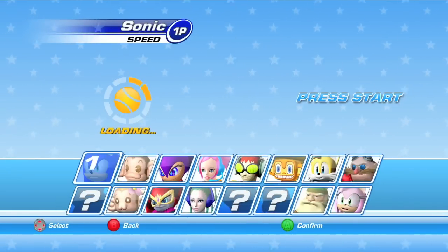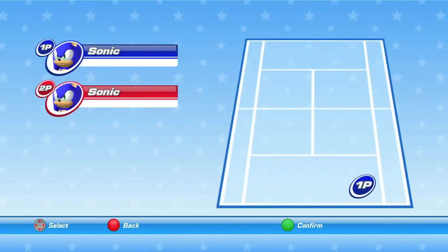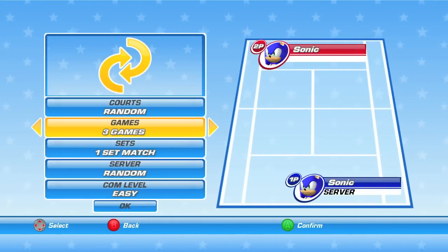I recommend using two controllers. Go into match and play a singles game, and you just want to use the top row of characters. You don't need all the secret characters, you just need the top row. Start off with Sonic to keep track of things and go from left to right.